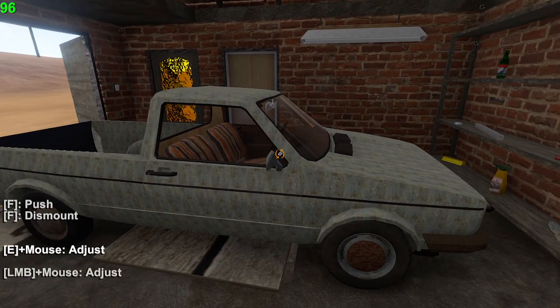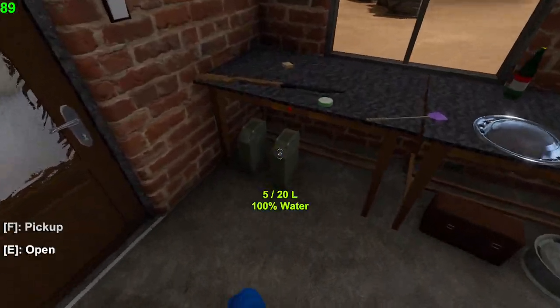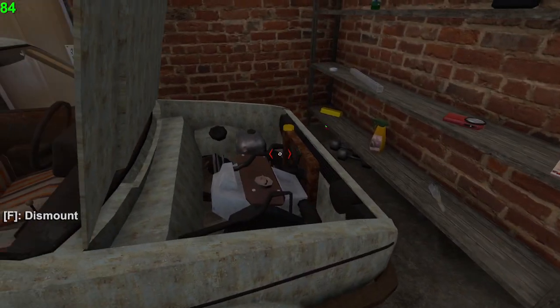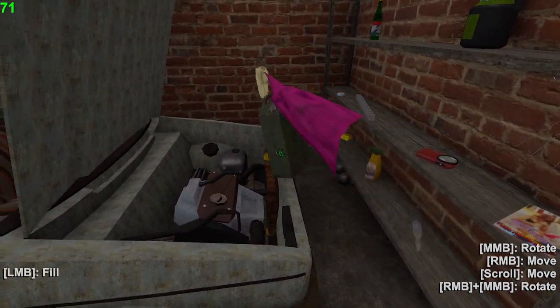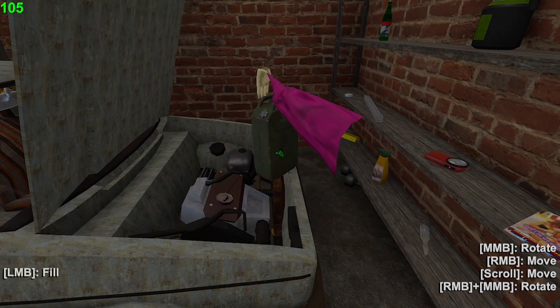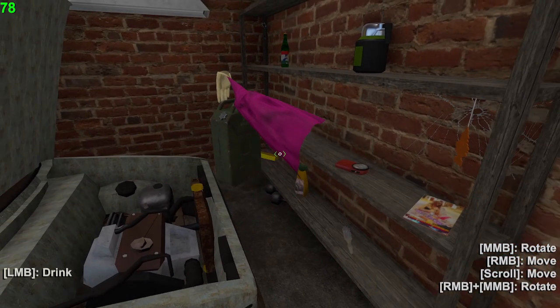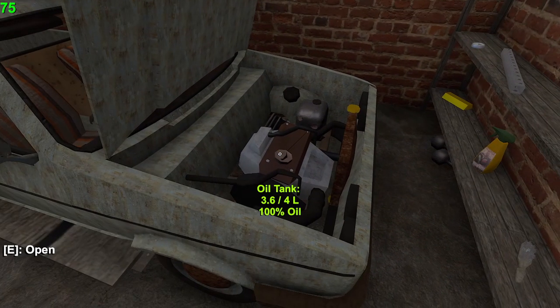We're kind of low on fluids, so let's start filling that up. For the coolant, come to this jerry can — it has water. Open it up, grab it, pull it in. You see that little jerry can icon? That means you can start filling it up. Since the coolant was already almost full, we didn't end up using that much water.